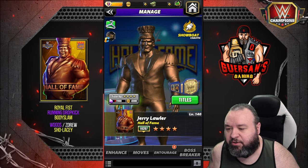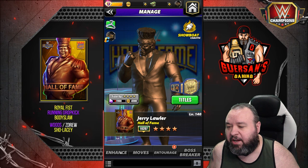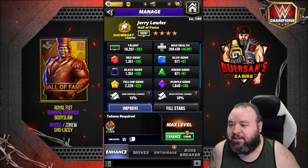Hello champions, we're going to do our basic preview for Jerry Lawler Hall of Fame. This is a preview at four star bronze — it's my own four star bronze, I got him from the starter pack at five star but brought him down to four star bronze right away. I could make him four star silver but I want to keep this as low rarity as I can, covering the trainer ability.